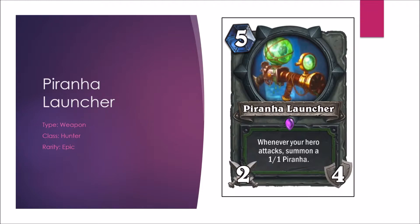The Piranha Launcher — a new weapon for Hunter. Now, if this was 4 mana I would consider this card okay. But it's 5 mana, it's only 2 attack, and its text isn't that powerful. It's going to summon a 1-1 Piranha each time you attack. I can't see it being effective. The 1-1 Piranhas are only relevant with Beast synergy. 5 mana, deal 10 damage, only 2 damage per turn? No thank you.